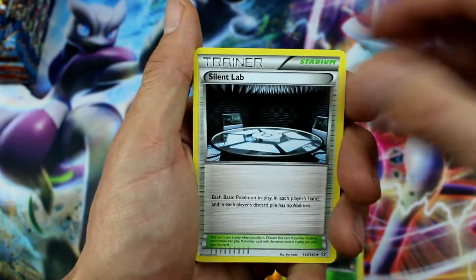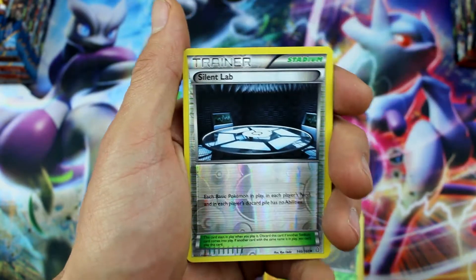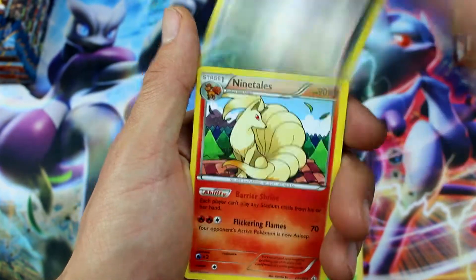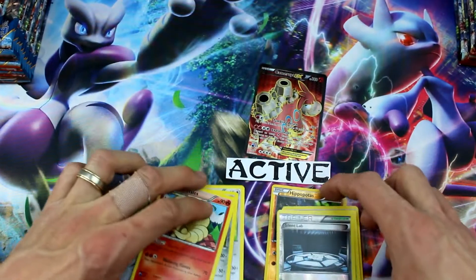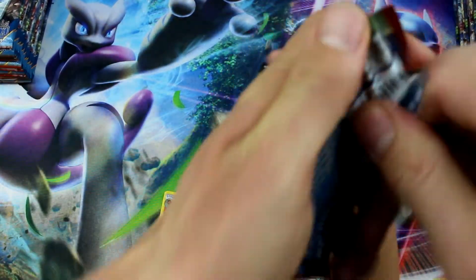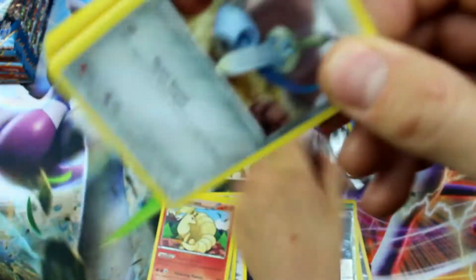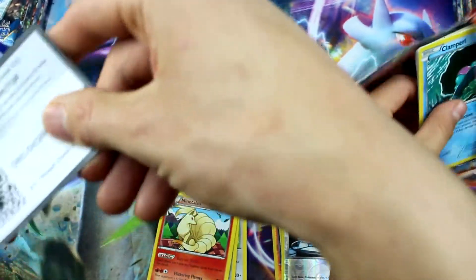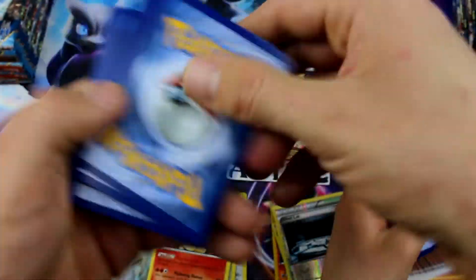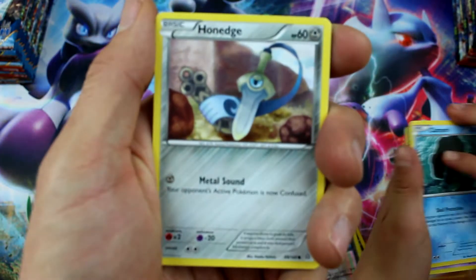Torchic, Staryu, Silent Lab, Groudon Spirit Link, Neat Arena. Another Silent Lab Reverse Holo, and Ninetales regular rare. What do you think? Are we going to get another full art trainer in this video? I don't know who we're going to get if we're going to get another one. That Professor Birch's we got last time was super epic.